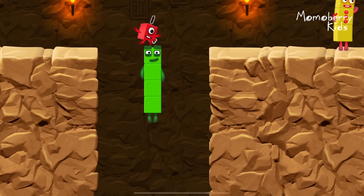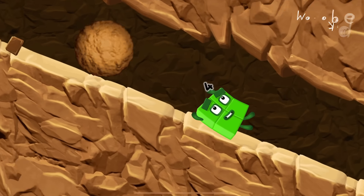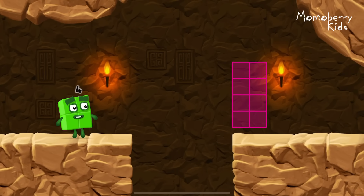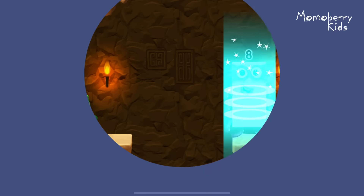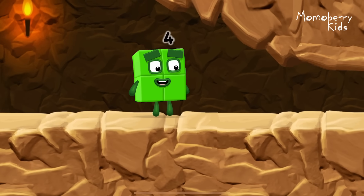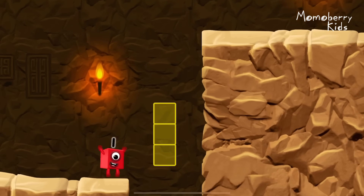Good job. I think three might need one's help to get past that wall. Take number blocks away from ten to leave eight. Correct. Ten minus two equals eight. Octoblock! Yes. I'm not so sure four is going to fit through there. Three. You made it!